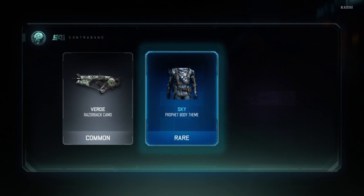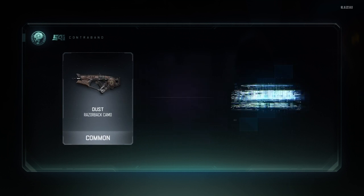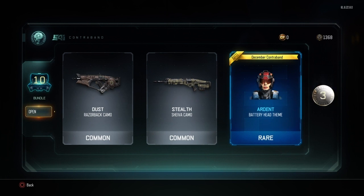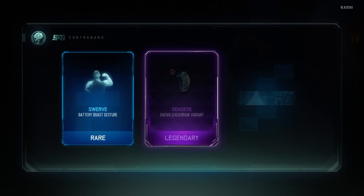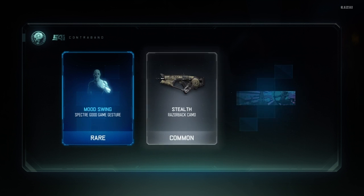I see a taunt! There we go — Pierce, Sure Shot. Okay, so I do know that one, nice. Got Dust. We got Stealth — Stealth is like the boringest color ever — and Dust. Okay, Swerve. Locust — I hate the Locust, I prefer the SVG. I'll be honest, I hate the Locust, too many hit markers. Call of Duty bolt-action, it's only hit markers.